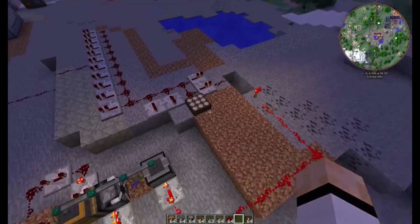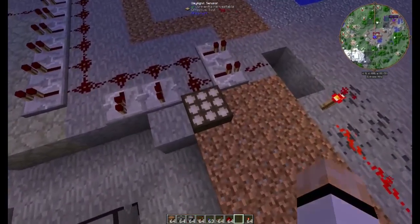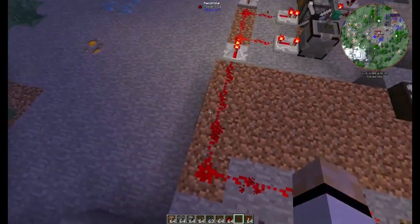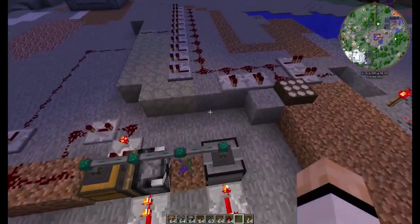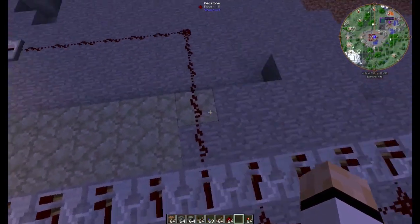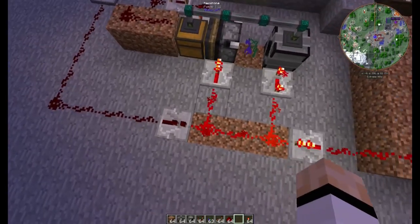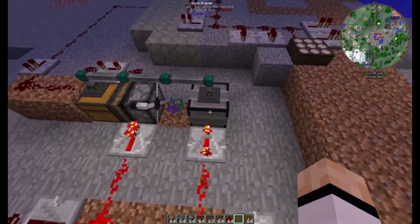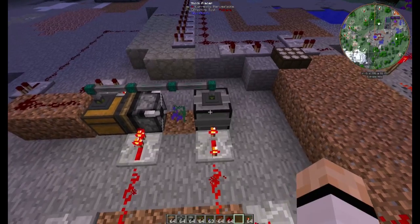Jetzt bleibt die natürlich die ganze Nacht da. Und irgendwann passiert sozusagen das Rad von der anderen Seite nochmal. Dann wird natürlich hier von dem Sensor aus Strom reingeleitet. Der Strom sorgt dafür, dass diese Fackel ausgeht, damit ist dann auch diese Leitung tot, und hier ist dann eben auch nichts mehr los. Wenn der Tag dann weiter fortschreitet und irgendwann hier hinten das Signal ankommt, wird hier hinten ein neues Signal generiert und schaltet hiervon wieder ein, was dann den Austausch wieder auslöst, um die Daybloom dahin zu packen und die Nightshade mit einer gewissen Verzögerung wieder in den Blockplacer zu bringen.